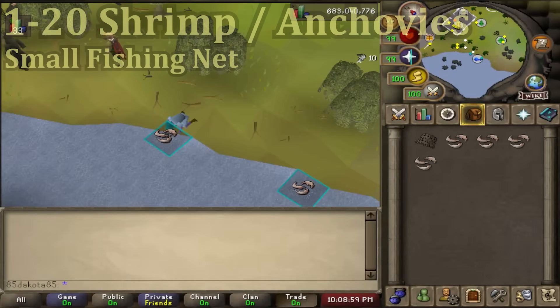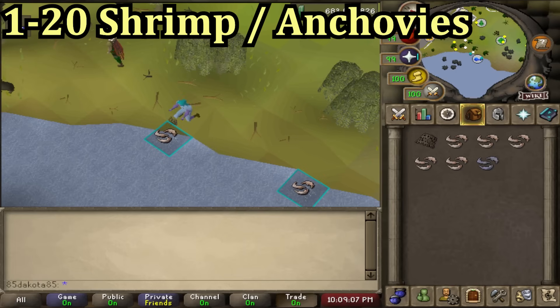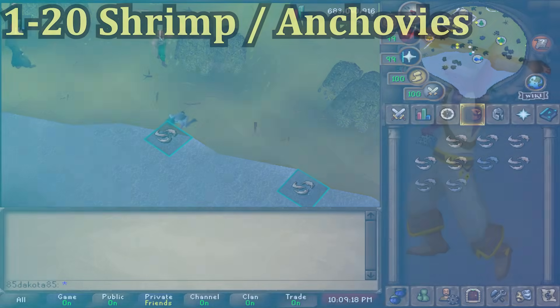If you didn't want to do any quests, you can start at level 1 by fishing shrimps with a small fishing net. I like to do this in the Draynor village, but there is a spot in the Lumbridge swamp that's easy to get to early in your account. At level 15 you will automatically start catching anchovies as well, which is some bonus XP. You can just drop the shrimps or anchovies since they're so cheap — no need to bank them.